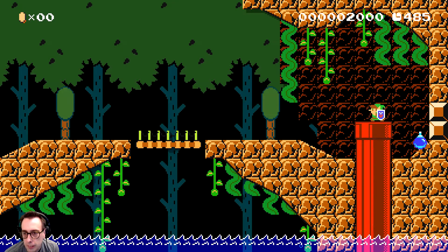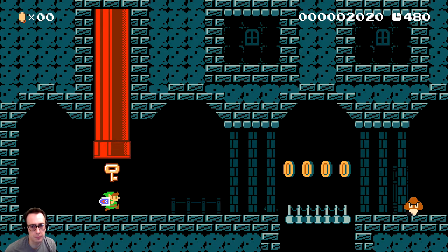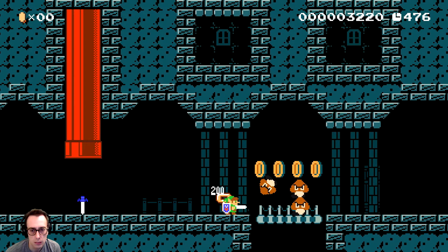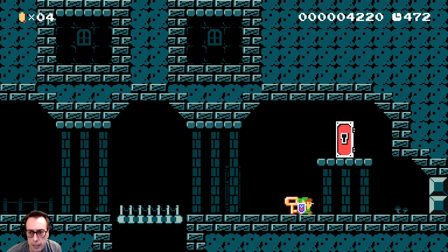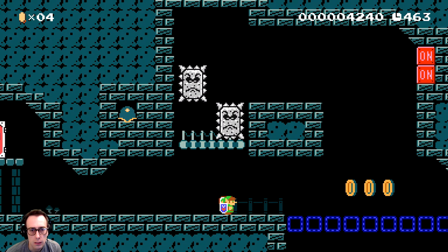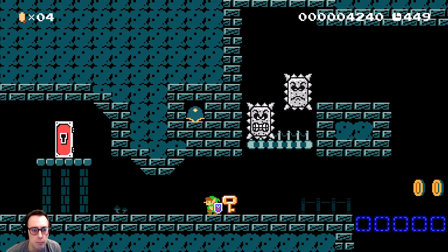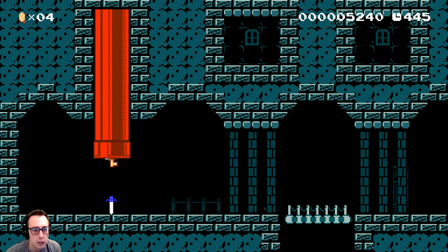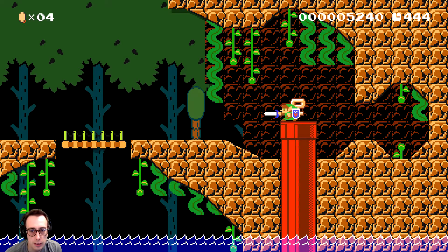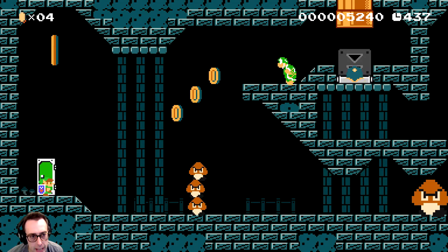Oh, we got a secret right there! Over here we've got a key. There's a key door, but we've got another secret here - let's blow those up and take a look. Okay, so that is why it's a puzzle - how do we do it? Let's just go through the key door and see what's going on in here.